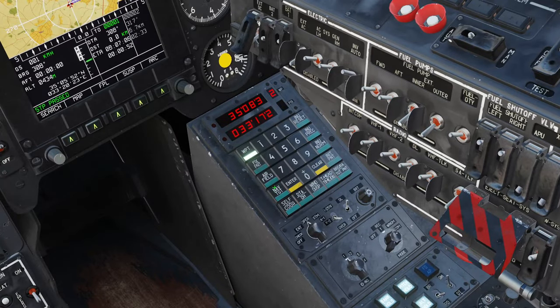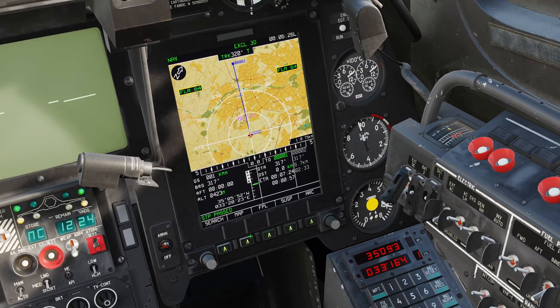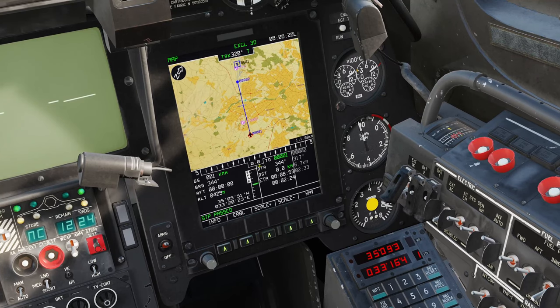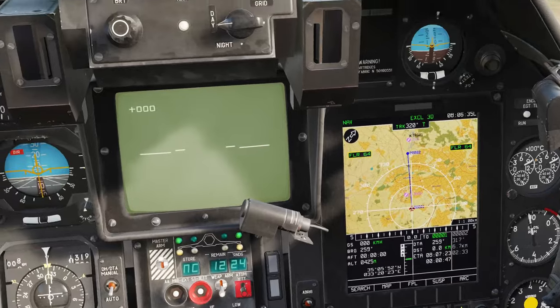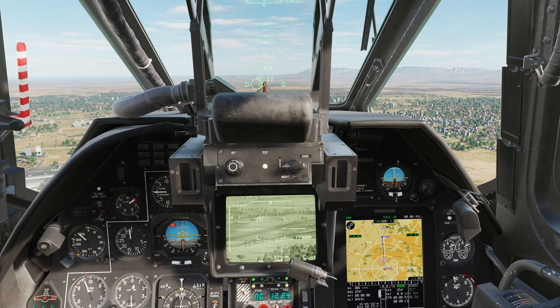First one will be the navigational target point, in the event you have something pre-planned. Select target points, then select the target point you want to attack - in this case target point number one. I'm going to confirm on my Abris that I have that target point. There it is - flashing box over the cross, target point number one. Then all I have to do is press Cheval Uncage, and the Cheval will uncage and immediately move on target.